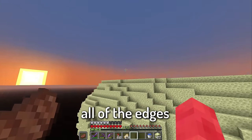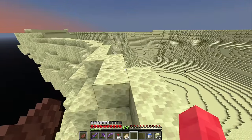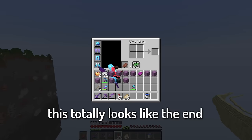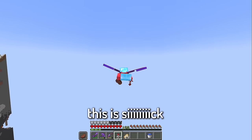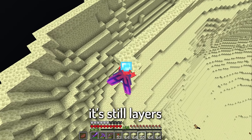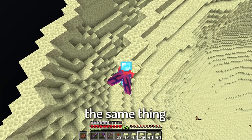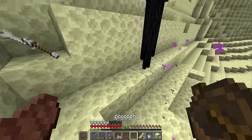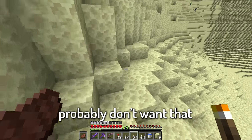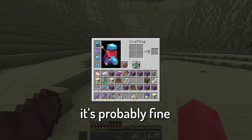I've finished all of the edges — now all I have to do is make a top for it, and then we can start the obsidian pillars and the end cities and decorating. This totally looks like the End, this is sick. In the End it still layers going up — the middle is the highest part, so I'm gonna have to do the same thing with the layers. I just realized there's gonna be a ton of mobs spawning down here once I cover it up, so I'm gonna light this up a little bit. Never mind, I already ran out of torches — it's probably fine.